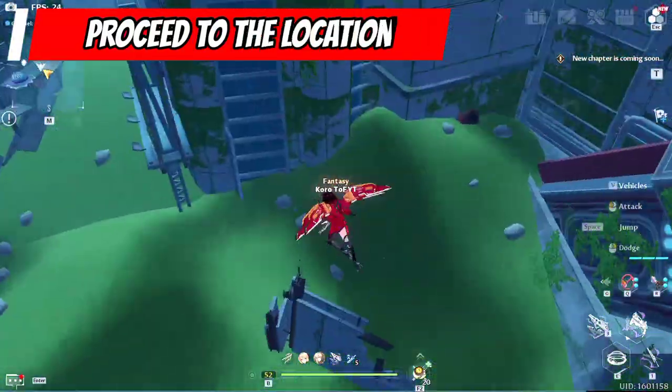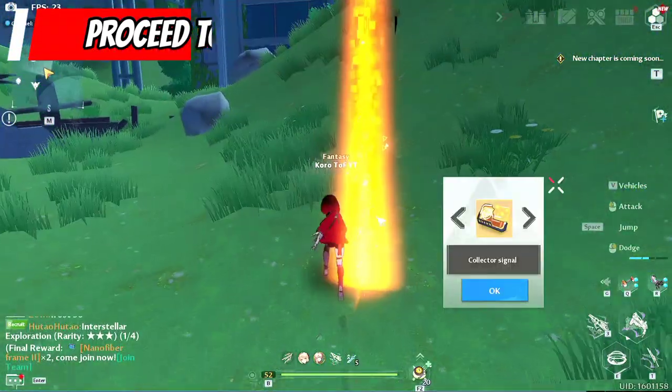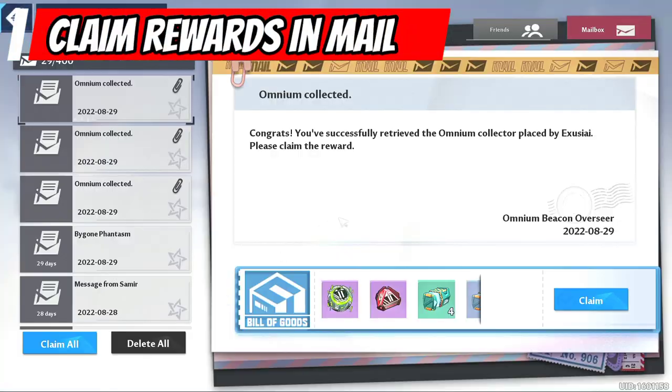Go towards the center and there will be a gleam of light indicating you have found the beacon. Then just simply take some of it. The rewards will be sent automatically to your mail.